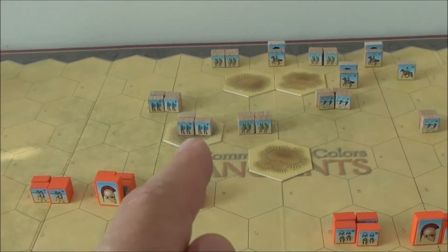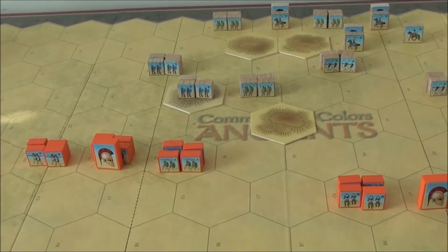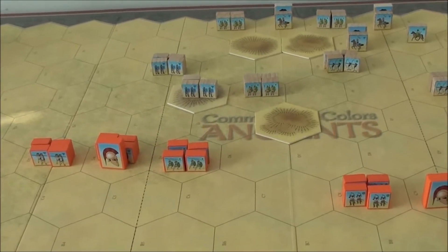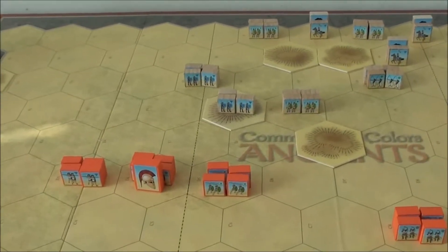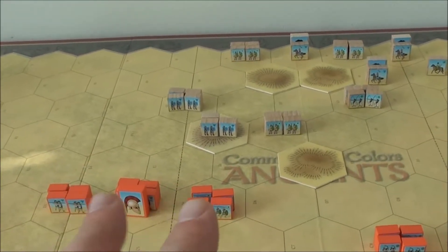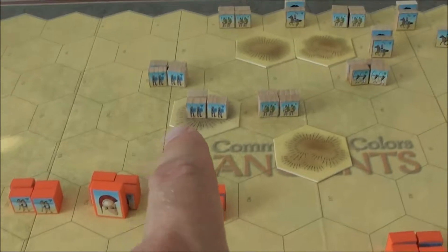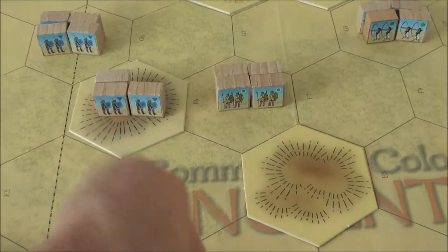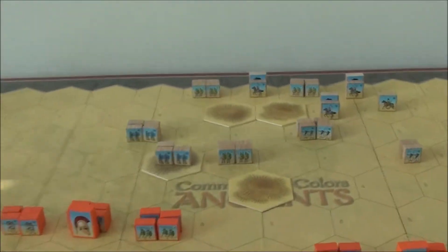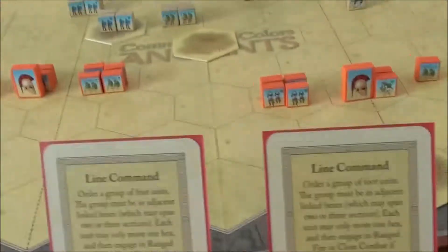The Thebans have gone up here, taken a position on that hill as an anchor, and they have some other units as support. If you look at the quality of these troops, they are pretty much even — two medium infantry and two auxiliaries. For the Athenians, they have the leader, and those guys have actually taken one casualty from earlier skirmishing. So there we stand, and it's the Persians' turn, and they actually have two line commands in their hand now.